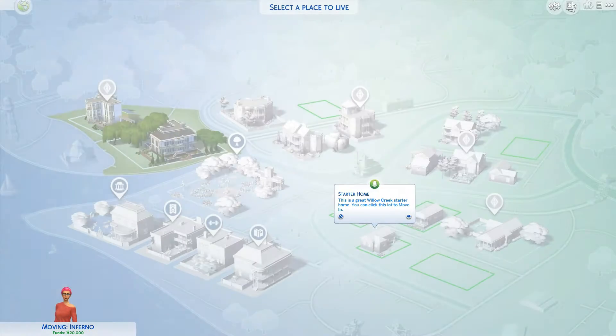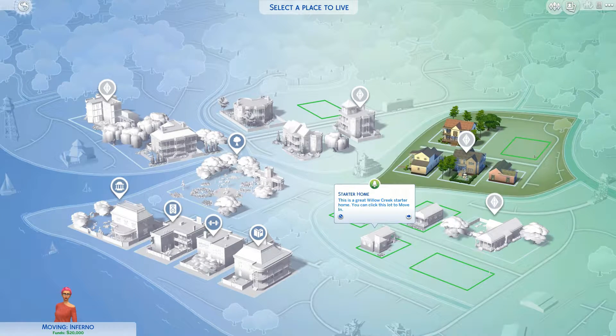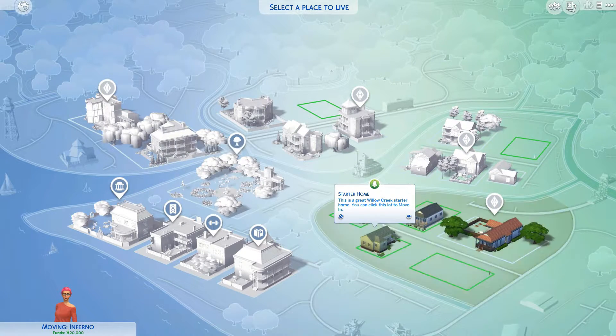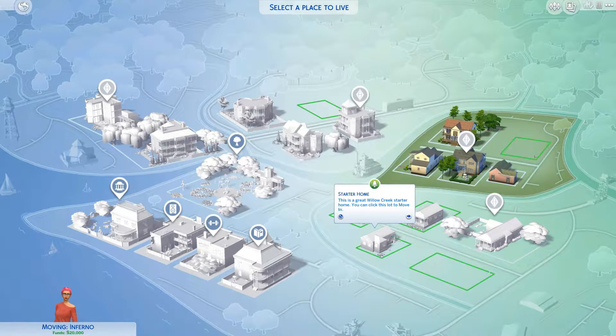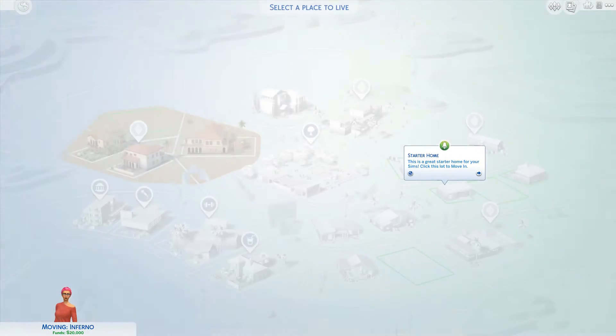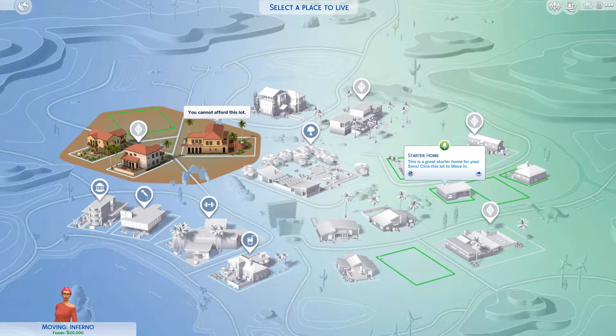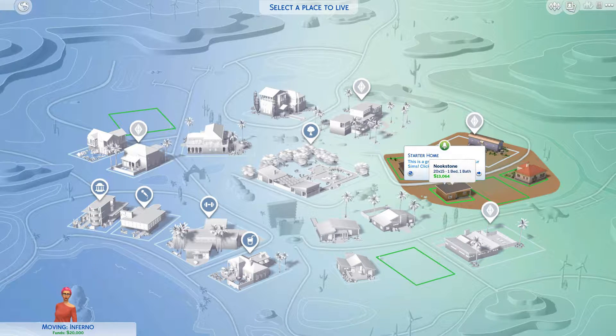Can we go back? Oh, we can! Okay cool. In case we do not like this area - since this is a great starter, it actually looks cute. This is what it looks like, this area. Let us go back and see the other ones. Oasis Springs is the desert. Yeah, it looks like Arizona for sure. And this is the starter home for that. Oh, that looks so sad.